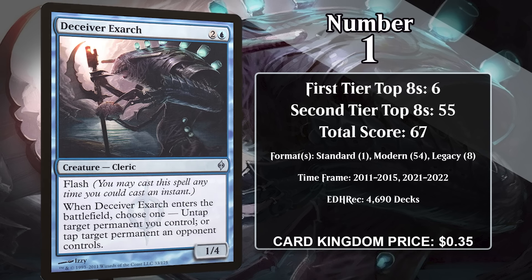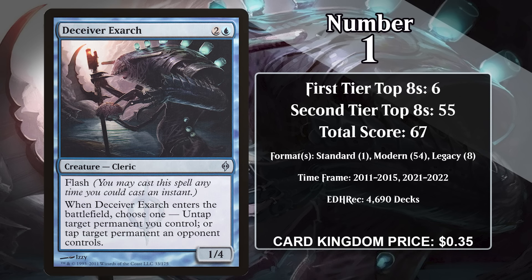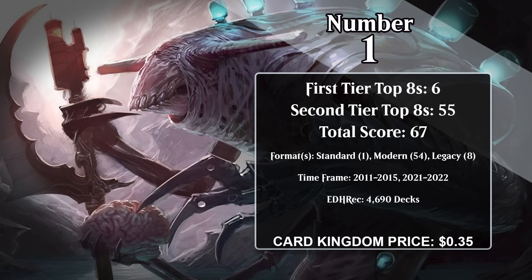For now though, that card is Deceiver Exarch. For two generic and a blue, it's a 1/4 with flash, and when it enters you can untap a permanent you control or tap a permanent an opponent controls. Like Pestermite, Deceiver Exarch's success has largely come because of how it interacts with Splinter Twin. However, the Exarch saw more play in Modern, as its much higher toughness made it far less risky to put Splinter Twin on. Furthermore, it actually experienced a bit of resurgence in Legacy between 2021 and 2022, when Twin Exarch decks became relevant in the format for a time. However, it doesn't have any points since 2022, and it seems inevitable that Hidden Strings will pass it in the future.